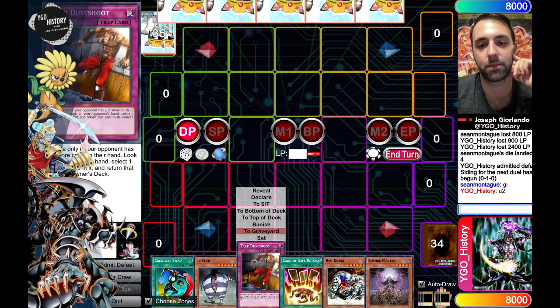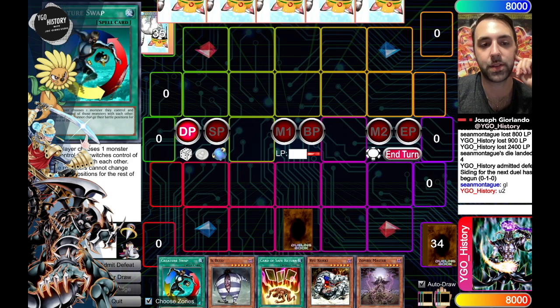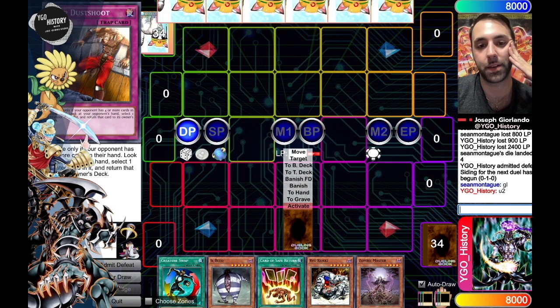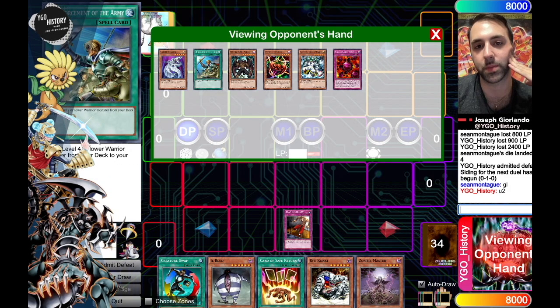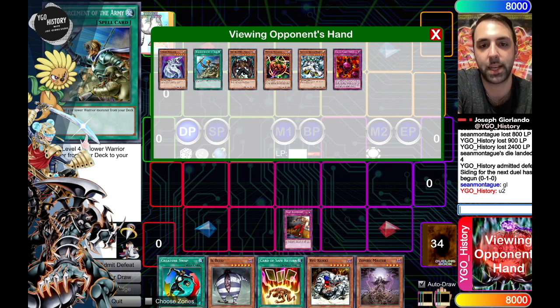Well, this hand's something else. I'll just set a Dust Shoot and say go — that's the only thing I can do with this hand. Zombie Master can only special summon level four or lower, so I can't actually summon either of these big monsters. I think my hand's so bad that I need to just Dust Shoot. This was the card I was worried about — the Reinforcement of the Army. It is what it is. He's got a pretty good hand — he's just going to go Stratos, get Disc Commander, have Disc Commander with Crush Card Virus.